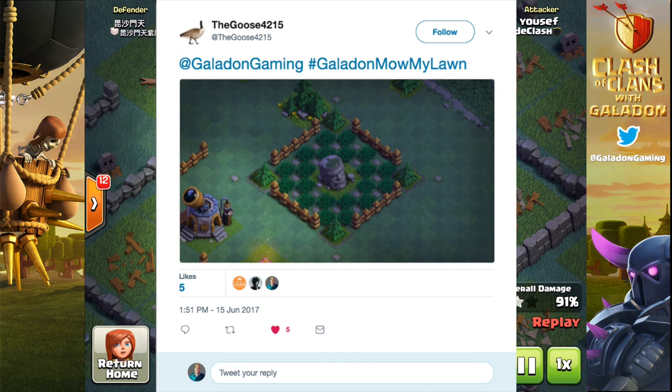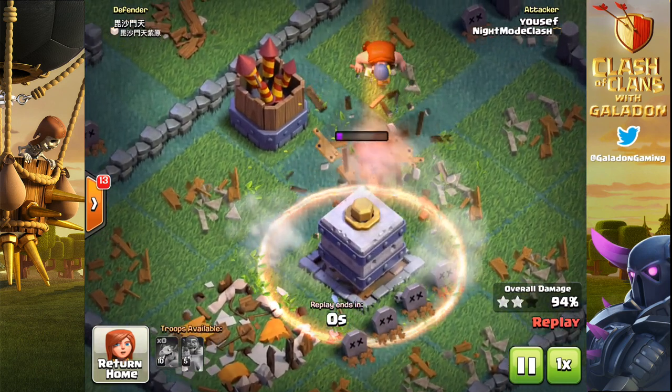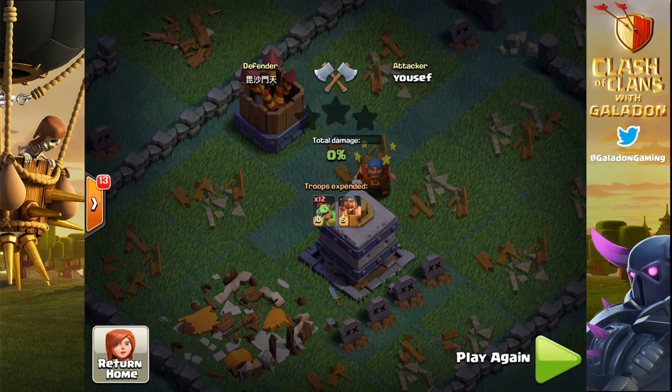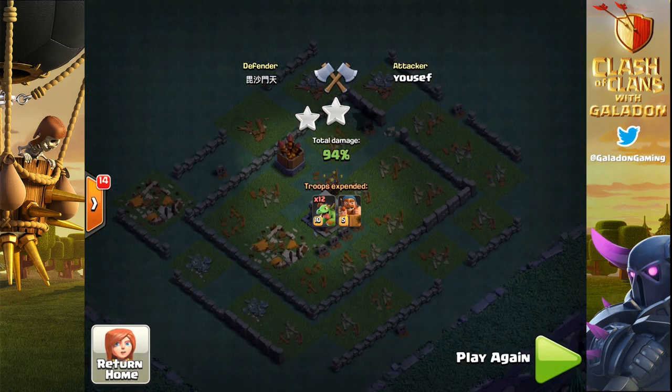I like this one — a few other people did as well. I love the checkerboard pattern and the integration of walls in there. You're risking it with your village, but obviously you can always have an alternate build set up when you're not doing battle. So there's the end of Yusef's attack — 94% mass dragon.